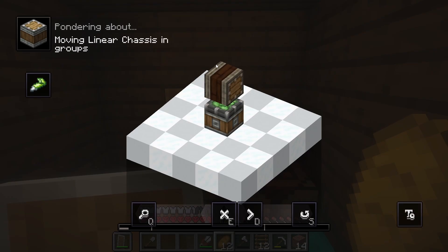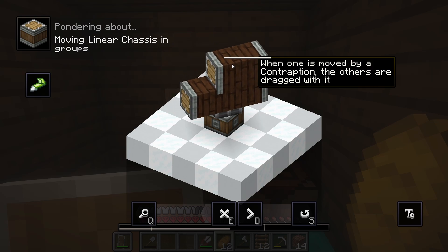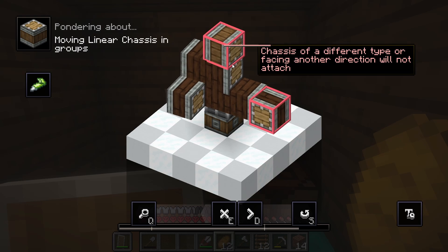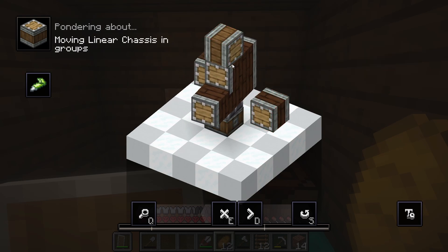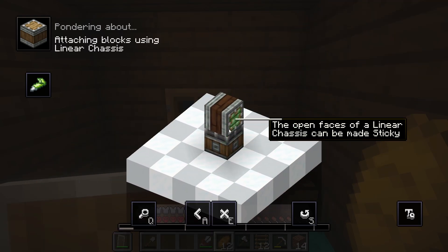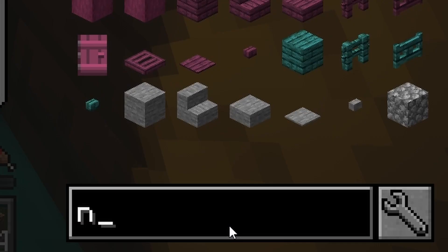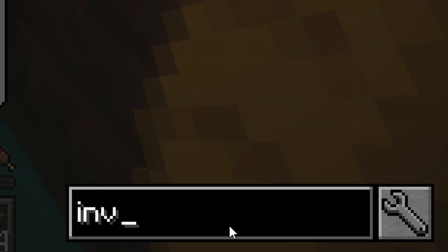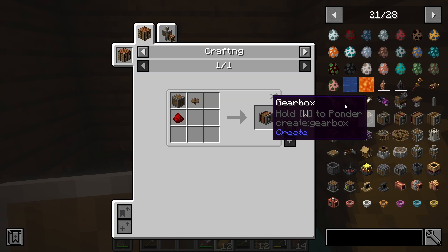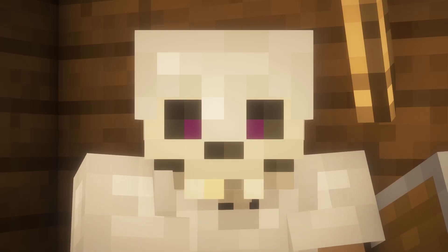Linear chassis. What is that? Let's ponder this. 'Linear chassis connect identical chassis blocks next to them. When one is moved by a contraption, the others are dragged with it.' Fair enough. A differently placed one will not attach. Attaching blocks using linear chassis - you have to make it sticky. Am I going to need slime? That looks like an inverter or clutch, gear shift. I think I know what I need to do - this is going to be a lot of work.